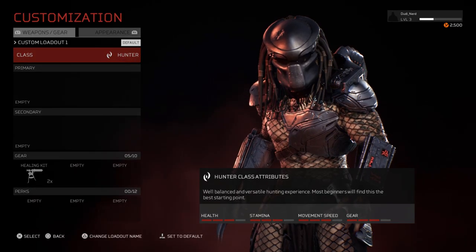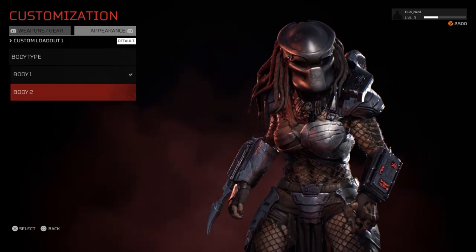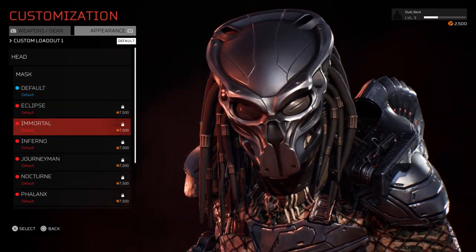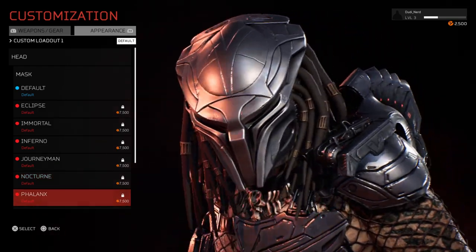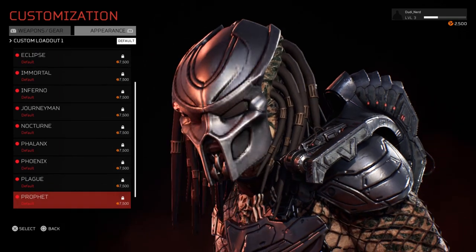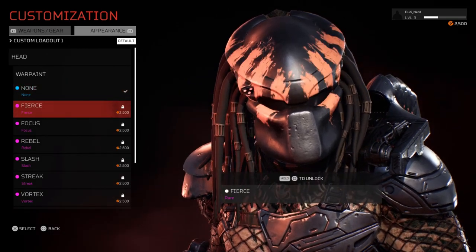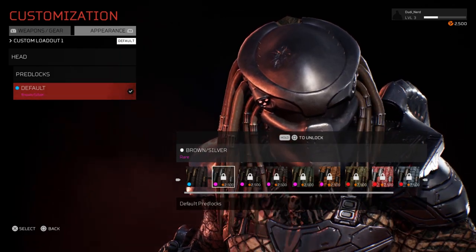You'll have three separate classes to play as the Predator: a Heavy, a Scout, and a mixture of the two called the Hunter class — and for the first time you'll be able to play as a female Predator. The customization is more lackluster with the Predator too. You'll be able to select a variety of masks, most of which look like a nine-year-old designed a Star Wars helmet. One of these helmets even looks like what my mates described as the Darth Vader one. You'll be able to pick armor shaders — not armor platings, just shaders — skin shaders, and even select their Predlocks.